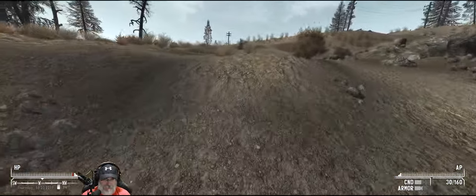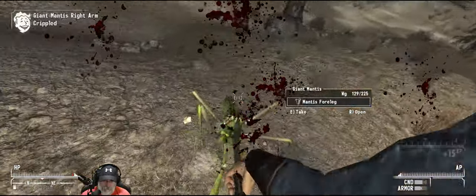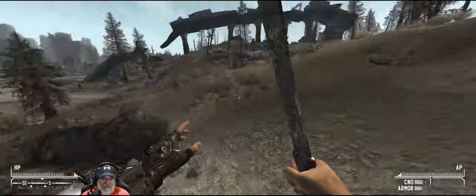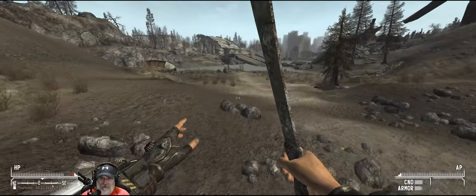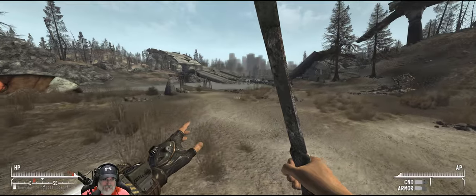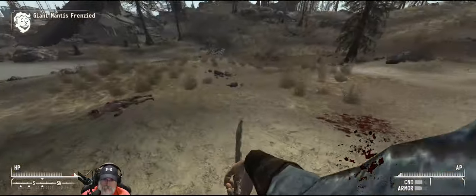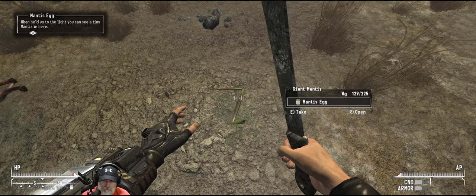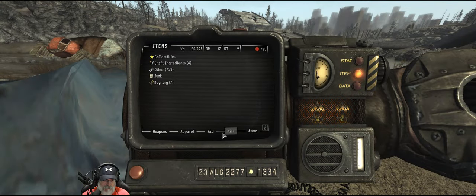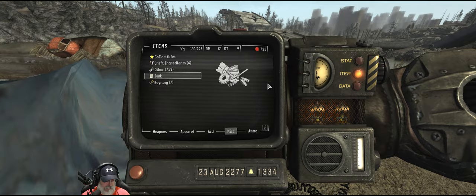Oh shit, don't scare me! Got a mantis foreleg - I was not expecting that. I heard something, turned around, and he was already leaping through the air at me. My blood pressure just went up a little bit. There's another mantis. A mantis egg - doesn't look like that's useful for anything other than maybe selling, 12 caps though.